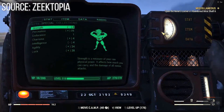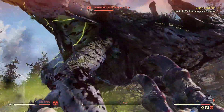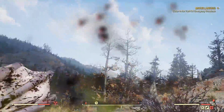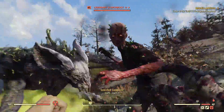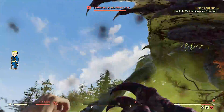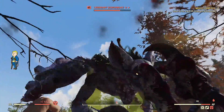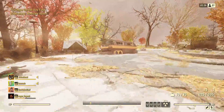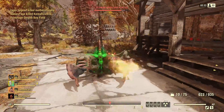In Fallout 76, you can get legendary weapons that have multiple stars, thus having multiple bonuses on them. For a very long time now, one of these bonuses — one that would give you 250 damage resistance while reloading — would actually break all of the other effects on that weapon, rendering those weapons relatively useless. This had been in the game for months, and fortunately with the last update, Bethesda fixed this.